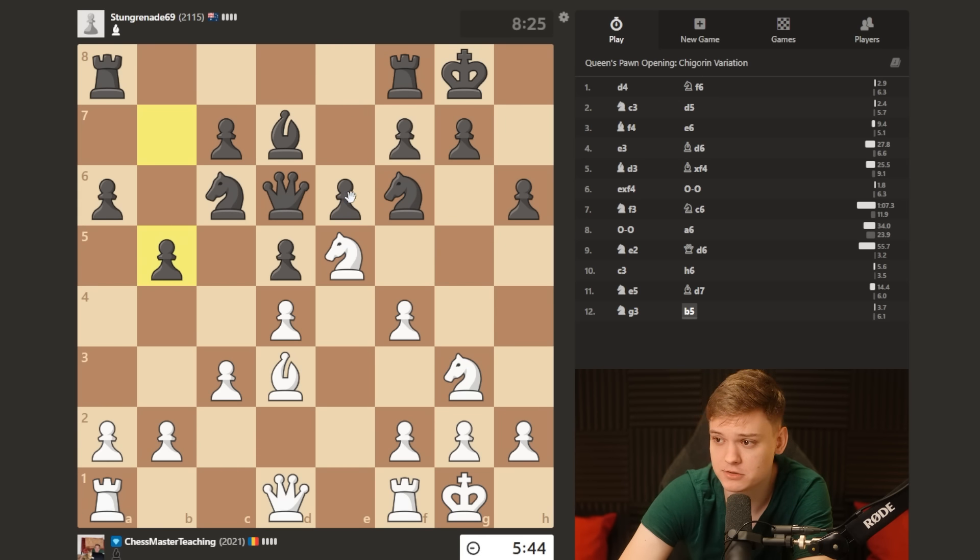He plays b5 because taking would allow a fork. So that could still happen in 1000-elo games, but not that much above that.